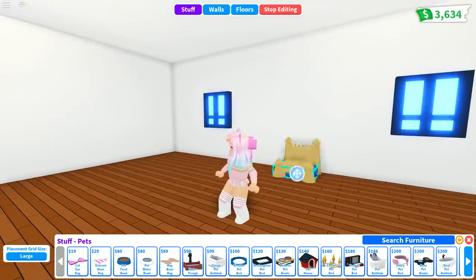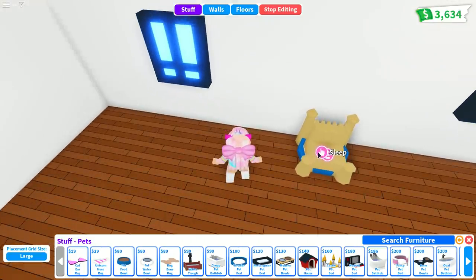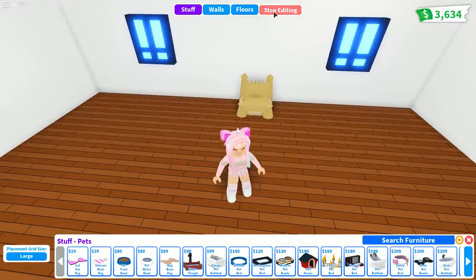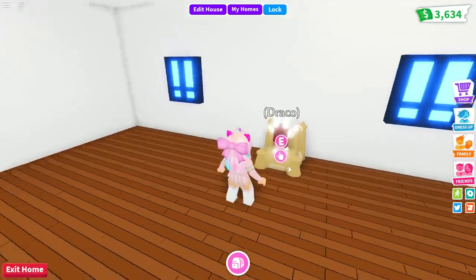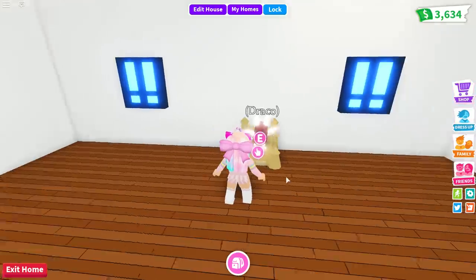You can put it inside, which already works really well. Let's change the color a bit — okay, that works so much better. Now we have the color. Let's take a pet out and see if he can already sleep on it. Draco, you're my little victim. Okay, so now he's basically sitting on the throne, but he's not really sleeping on it yet.